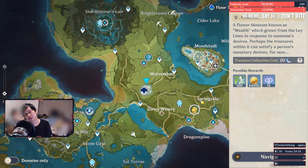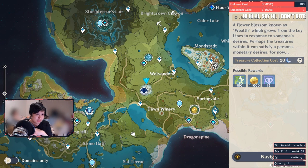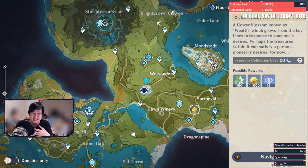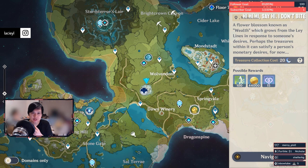Leyline blossoms give character EXP and Mora — everyone knows about them. Only grind as needed. If you have 100k Mora and your next upgrade costs 80k, you don't farm Mora. Only grind if you actually need it. For character EXP, remember to drop all that EXP into your main DPS's — don't dump too much into your supports.